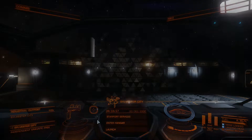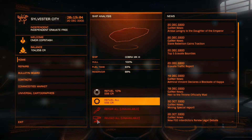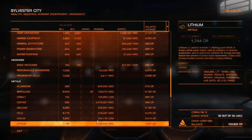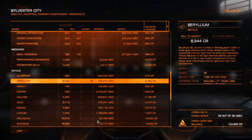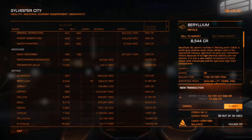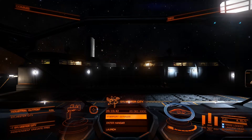We're here to sell stuff and make a profit. We bought all that beryllium and taken it to Sylvester City. Let's refuel, go to our commodities. We bought 36 tons of beryllium, and now we're going to sell it at 762 credit profit per ton — 27 and a half thousand credits almost. That's excellent profit. And that is a mundane, everyday selling of commodities from one system, station to another station, and it's exciting — you feel like you're there.